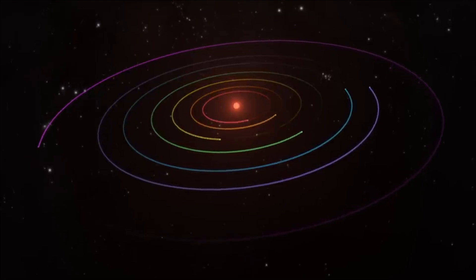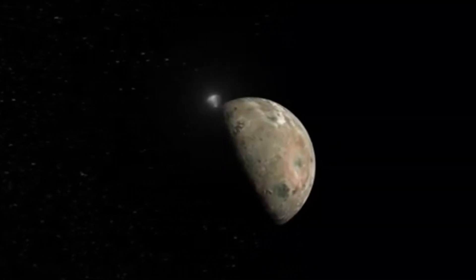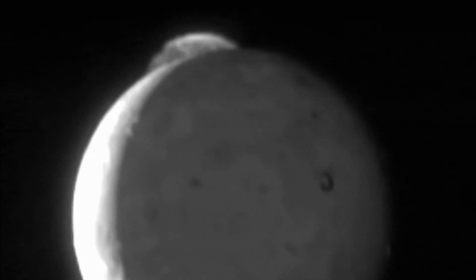This configuration is very similar to Jupiter and its four moons, most notably Io. Io's volcanism is powered by the tidal forces between it, Jupiter, and its three other moon siblings. Based on how similar these two objects are, it's pretty safe to say that TRAPPIST-1b is gonna be a lot similar to Io.